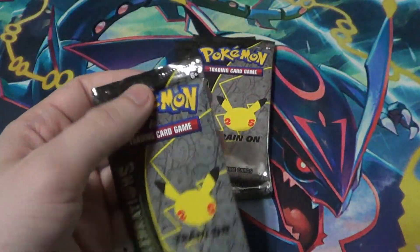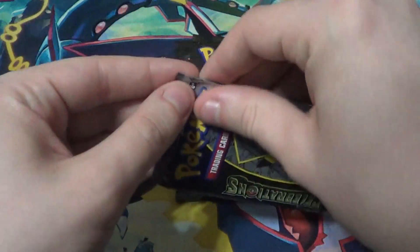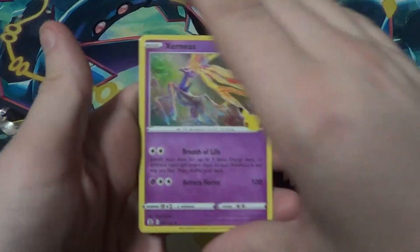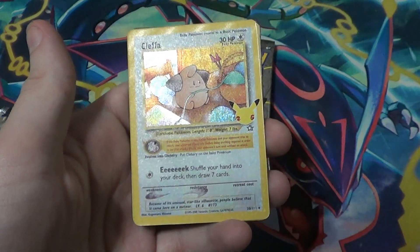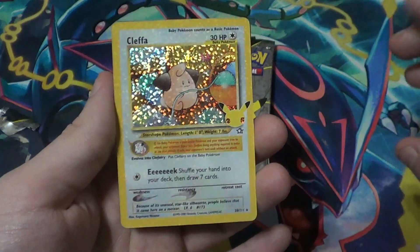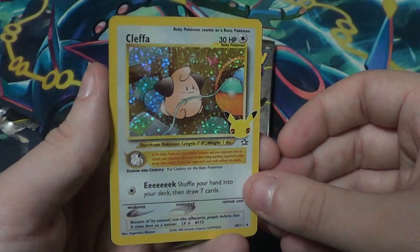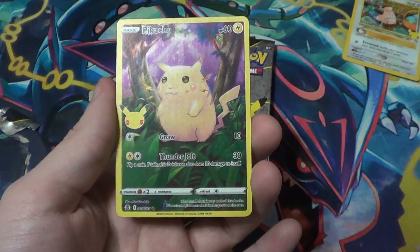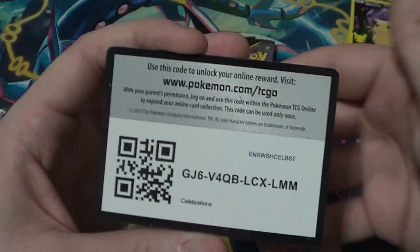Now the Celebrations pack. First up is a Xerneas — already have it, going to the side. Ho-Oh — already got it. Cleffa! Oh my gosh, that's like a reprint I think — gorgeous, I don't have this. It's got that baby Pokemon rule: shuffle your hand into your deck and draw seven cards. Oh my absolute — yes! And we got the full art Pikachu! Gnaw: 10. Thunderjolt: 30, flip a coin, if tails this Pokemon does 10 damage to itself. Two I didn't have out of four — fantastic!